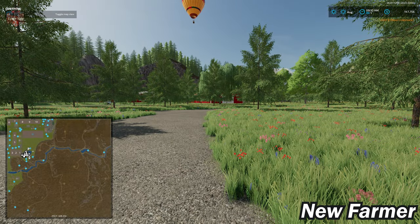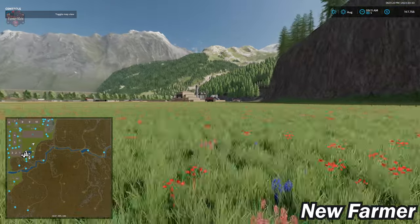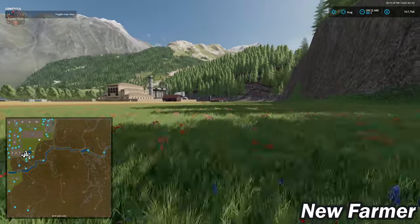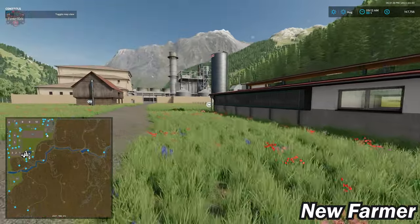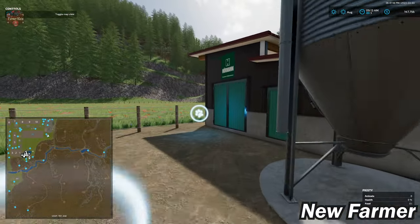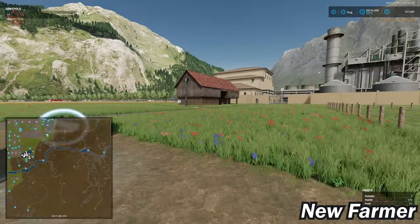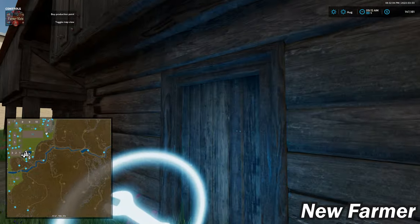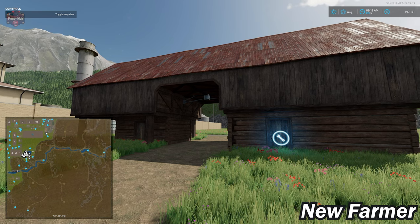Beyond a couple more sheds, we cross the pasture to a large open grass area. Over to the side of field 11 we have the pig area, with a slurry point, food trigger, and animal drop-off point for 300 pigs. And then we have a feed production building.